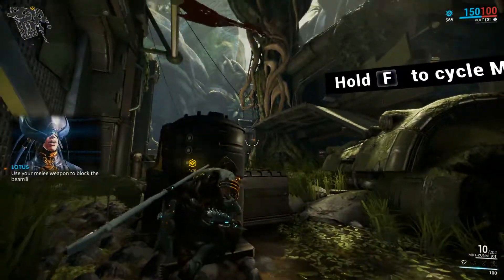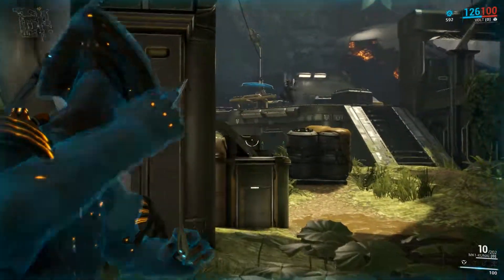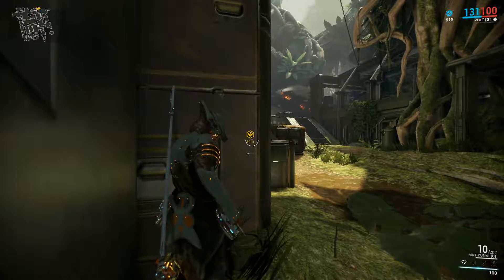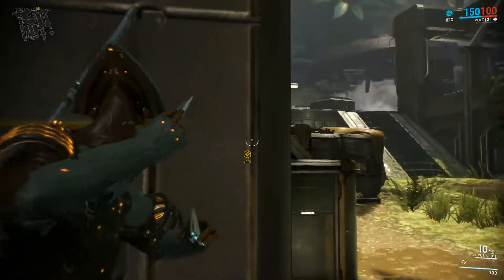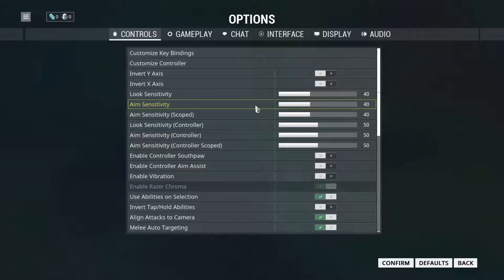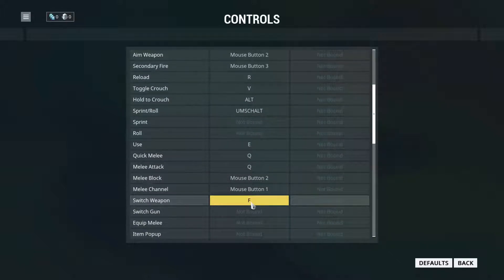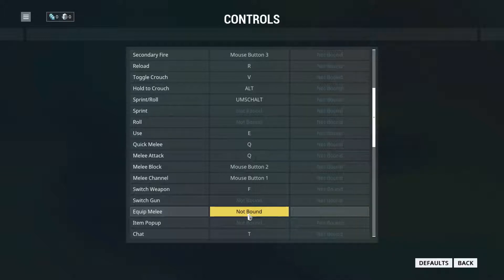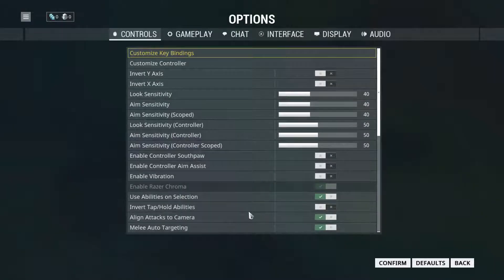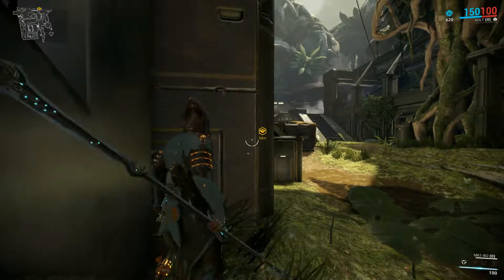You're not ready to face Vor now — use your melee weapon to block the beam and get inside. That did not seem like my melee weapon. How do I access my melee weapon now? I do like how this seems to be story controlled — I was expecting it to be capture the flag type thing. Appreciating that it's a story-based experience. Switch weapon F, equip melee — okay, let's put that to X. There we go, and that's my block.